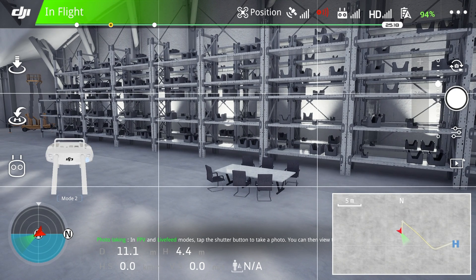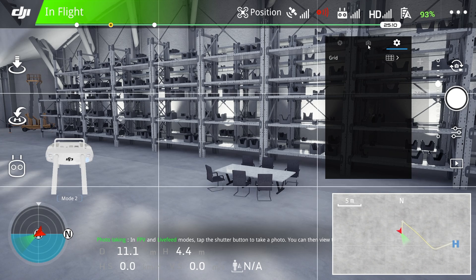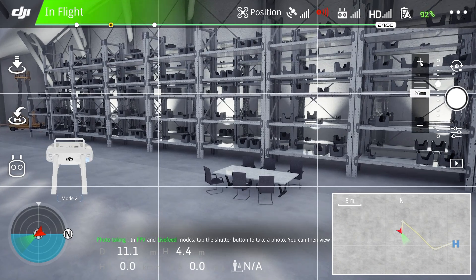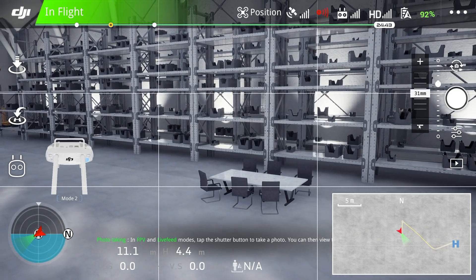Even indoors in a warehouse you still have full GPS lock, so it's not exactly like flying a real aircraft, but it's pretty close. There are a few limitations: in the camera settings you can adjust or remove the grid, but you can't change exposure or shutter speed. The other menus are greyed out as well, and unlike a regular aircraft you can't blow up the moving map to full screen. However, you do have access to zoom for aircraft with zoom-capable lenses like the Mavic 2 Zoom.